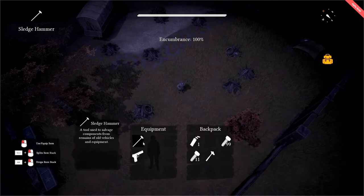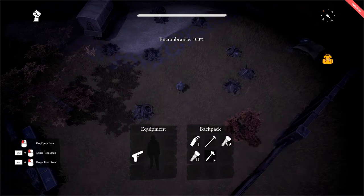You don't need to remove the sledgehammer before you can load the hammer into your primary slot. You may simply have one loaded, left-click the other one, and it takes its place.